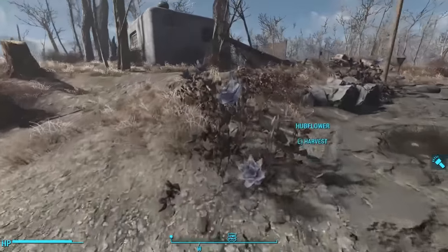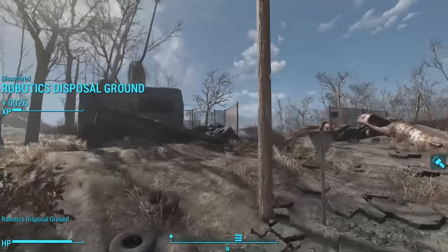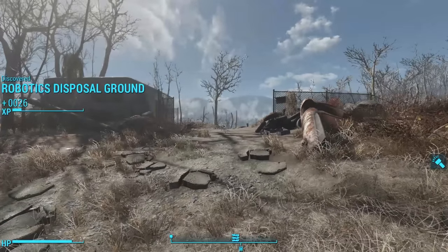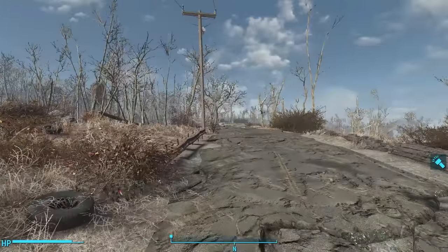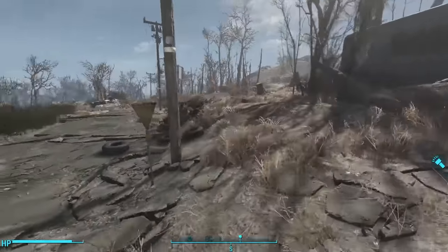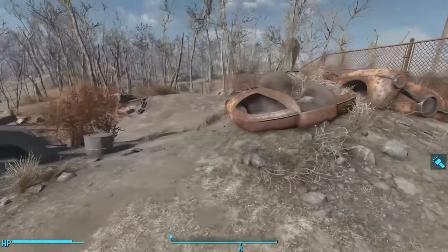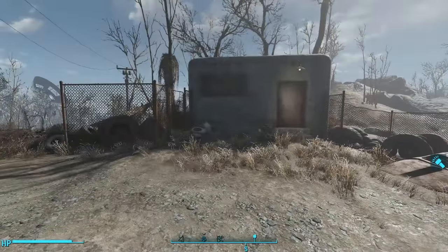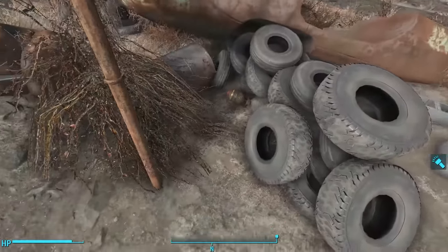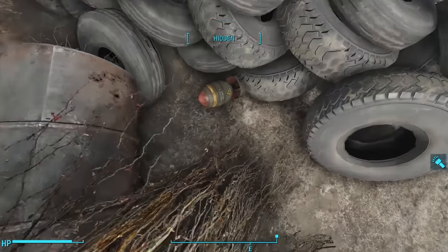The biggest point of interest is if we walk directly west of the dry lake bed. Northeast of Sanctuary, close to the northern border of the map, we find the Robotics Disposal Ground. Despite the name of the place, we don't find very many robots. We see a lot of tires and a whole bunch of cars, and we find some pretty decent loot. Just before entering, if we look behind the northern stack of tires, we find a mini-nuke.